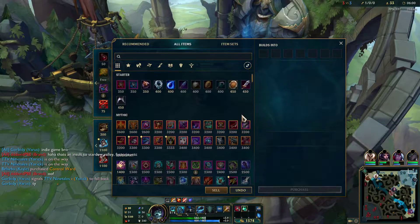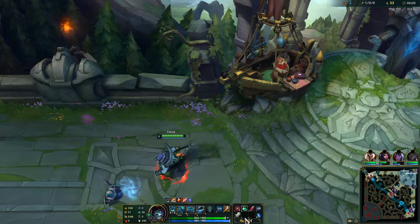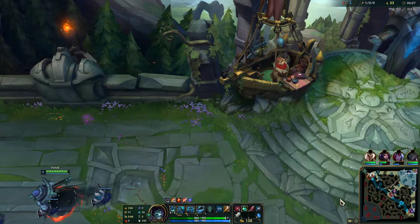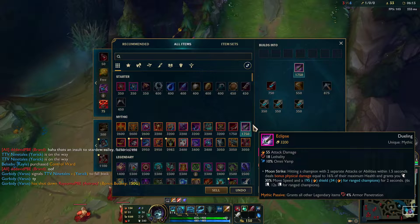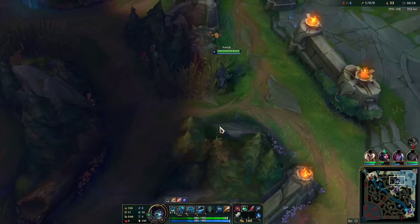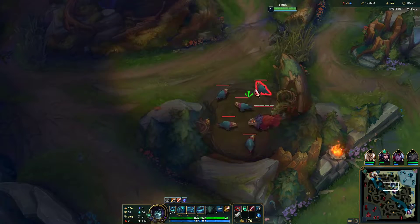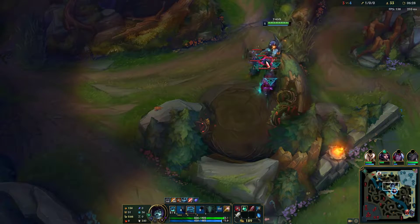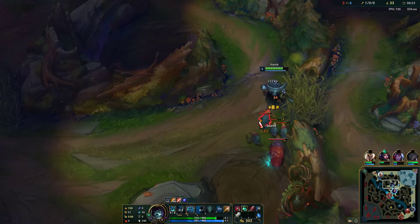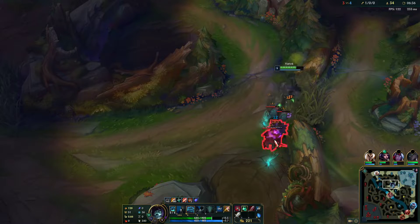Let's go straight for Eclipse. This is by far the strongest mythic item in the game, at least until it gets nerfed - it's always going to be the strongest, I can't see it being outperformed by anything. What I'm realizing is I think the way Riot is trying to design items is that your mythic item should be the one that determines what you buy afterwards.